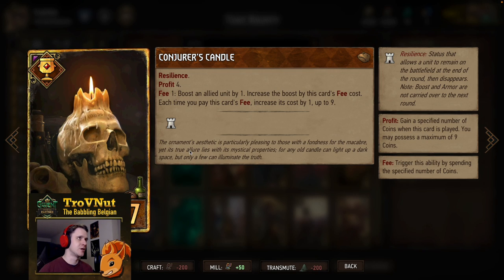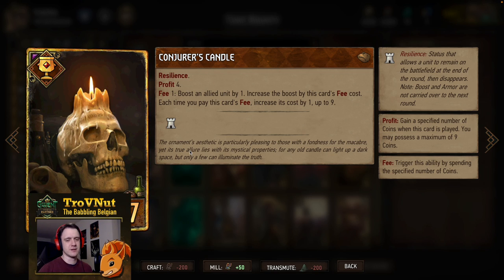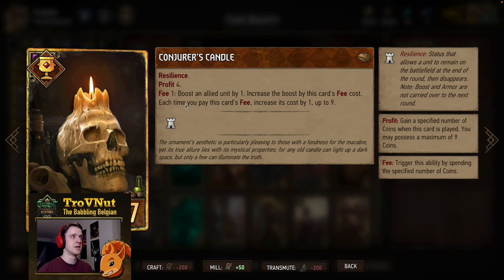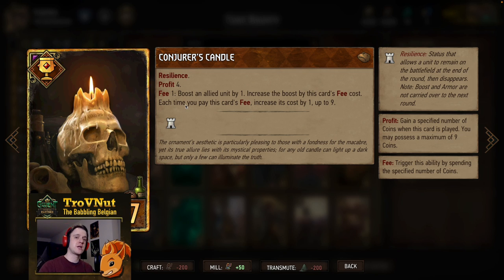If I have a Syndicate deck, I'm going to use a Country Scandal. This card has been nerfed a few times but is still very good. It gives you four coins on deploy and sticks on the board for an extra round. Each time you use the fee ability you boost the unit by the fee amount plus one — the fee cost increases each time. So the first time you spend one coin to boost by two, next time two coins to boost by three, and so on. It's a really cool spender where you're almost always guaranteed to spend most of your coins.